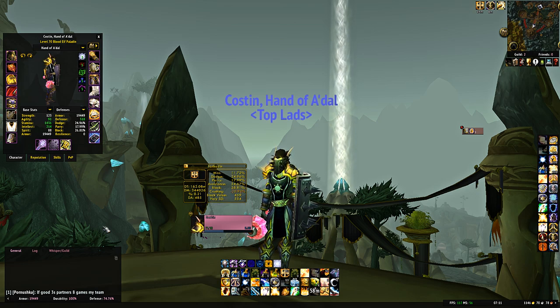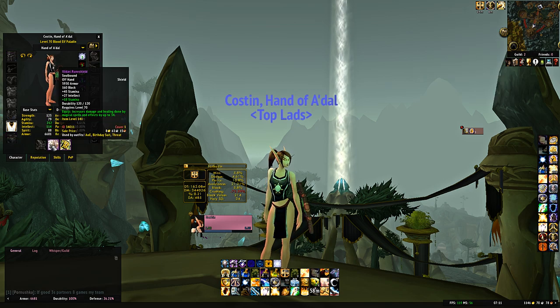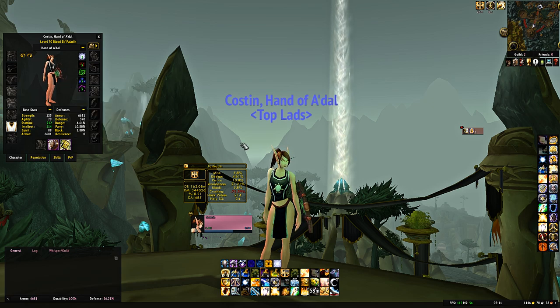This is Tier 6 gear, so it will look very different when you start gearing your Paladin. If I remove all the gear — going with just a spell damage shield and the Libram to demonstrate Holy Shield, but with no gear, no stats — you're 75.4% away from crush cap by default. This is with the Protection Paladin talent spec, so you have some extra defense and parry, but regardless — 75.4% away.